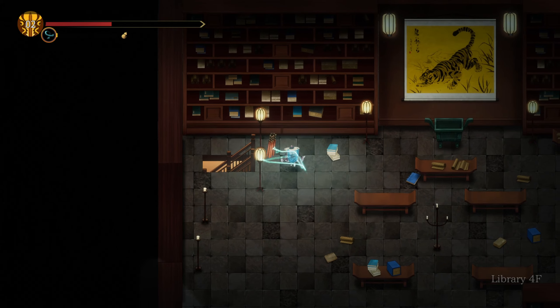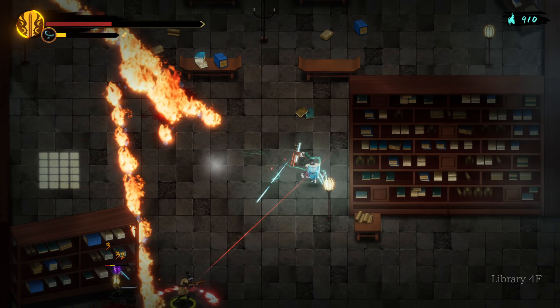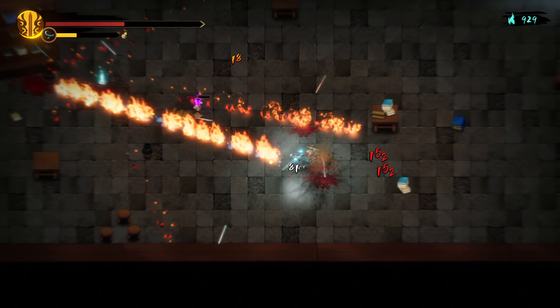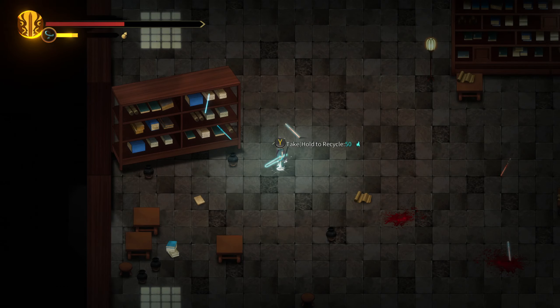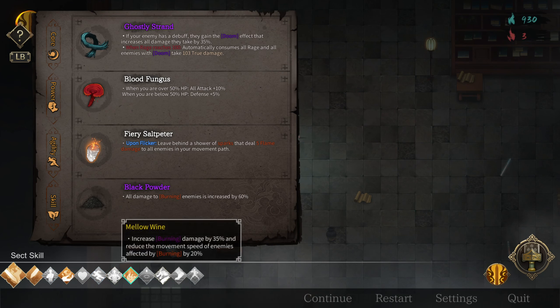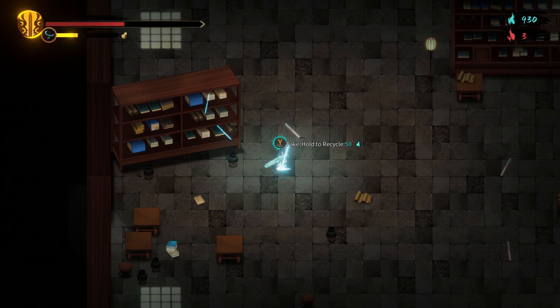Harder enemy — might actually get something useful. Oh I'm stuck. What's this? Bahoyoung: if you have Tiger's Mark, your first blow in melee attack will change to a sweep. Tiger's Mark — I'm guessing that's a skill. Bealus Warrior — I don't think I have that. That is not useful.